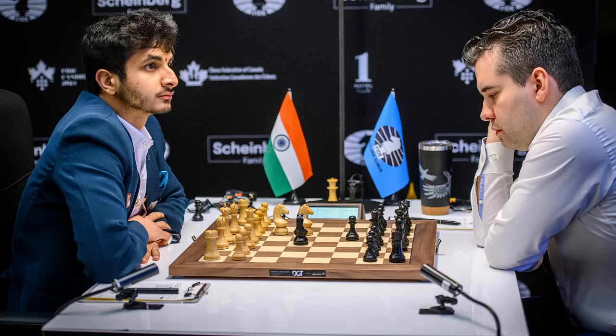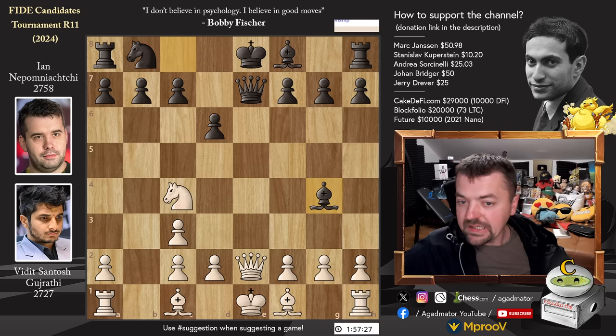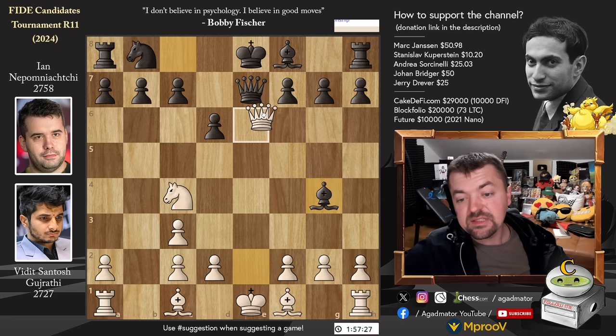We even have a nice photo of this moment — Nepo is pondering the position considering that Bishop to G4 move. You can see India versus FIDE; Nepo brought his big eagle thermos bottle. Two gentlemen playing some good moves. Bishop to G4, and Queen captures on E7 — Vidit's first real think of the game. He spent some 21 minutes on this move, indicating both players are now out of their preparation.